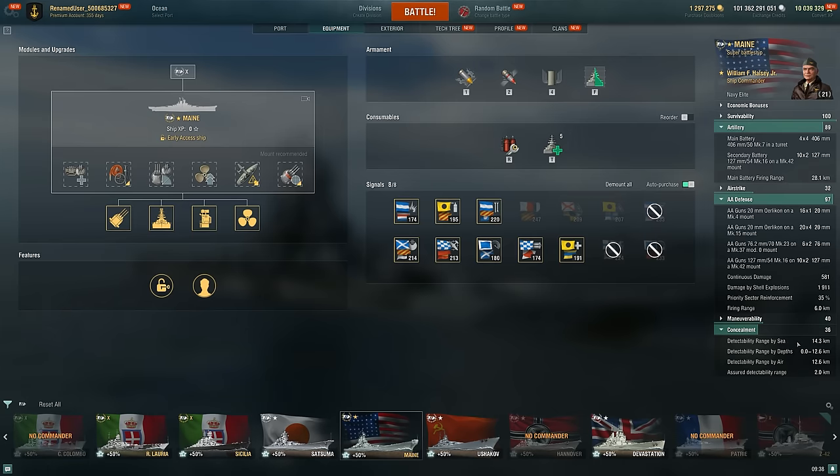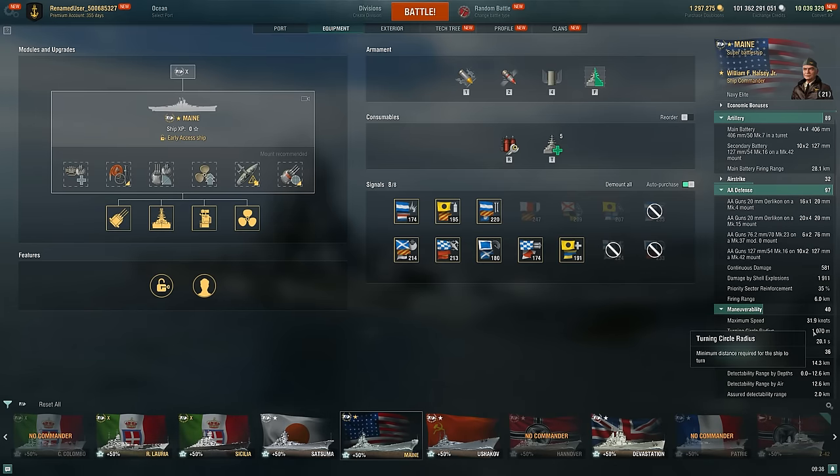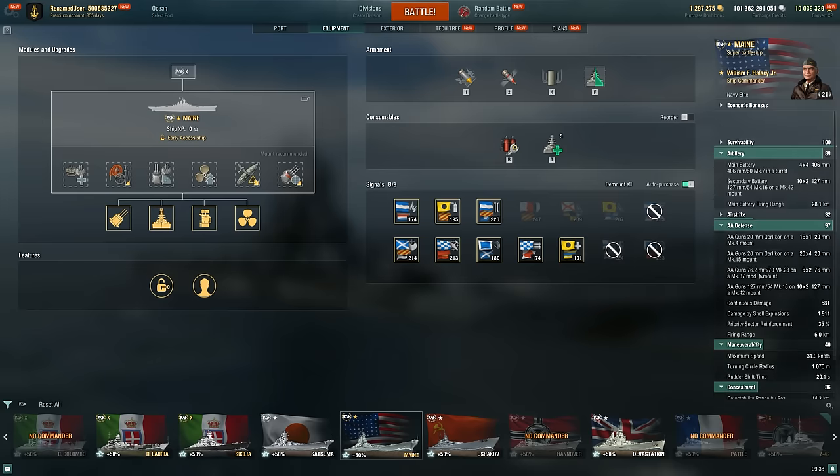A few interesting things: our concealment is decent, very similar to what Montana gets at its best concealment, which is very nice. Our turning radius is awful, but our rudder shift is actually better than Monty's. Our speed is decent as well. It's 115,000 HP with 51% torpedo protection — pretty nice stuff.